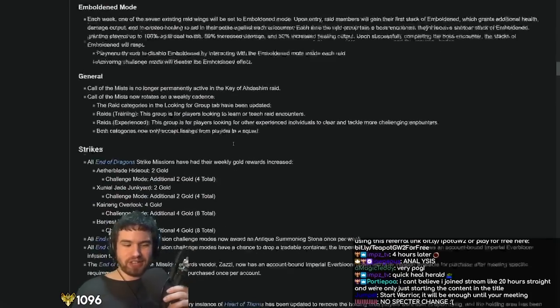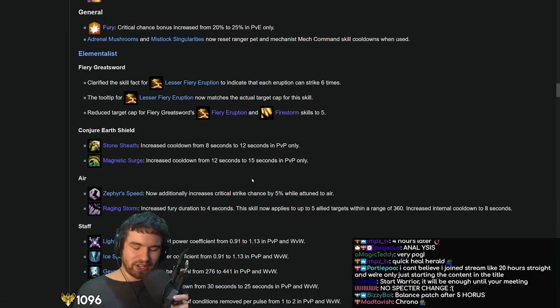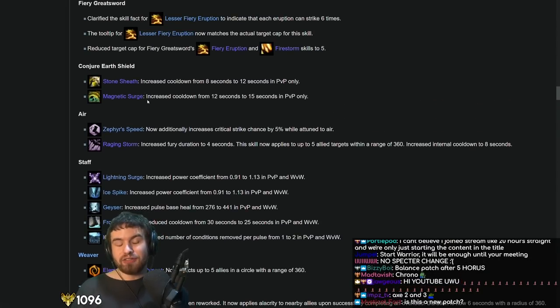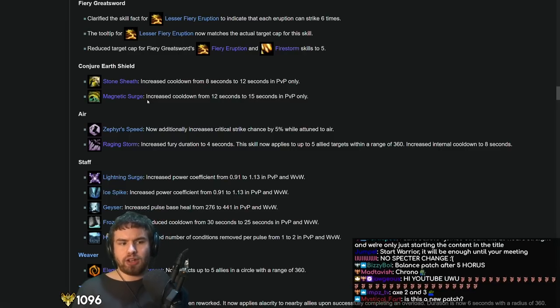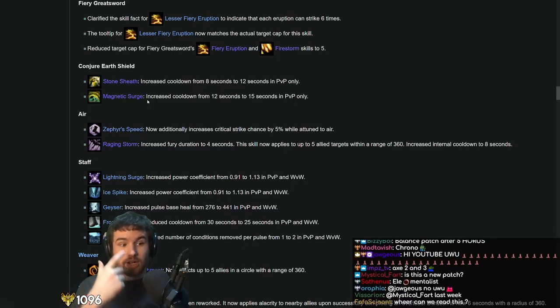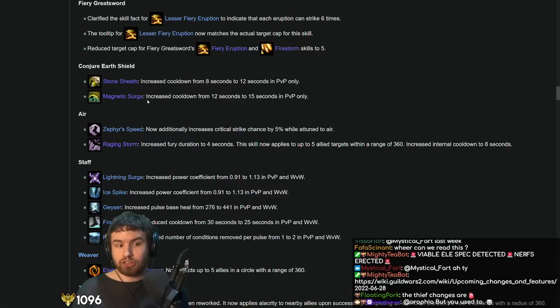Let's go ahead and leap into it and do the proper analysis. Starting off with Elementalist. There were a few changes here that were quite amusing, but really not that much actually happened. The thing that was definitely expected to happen in PvP was Earth Shield nerfs. To be honest, they didn't really nerf the really strong parts about Earth Shield — they nerfed basically the dash skill and the block on the second skill that gives barrier.